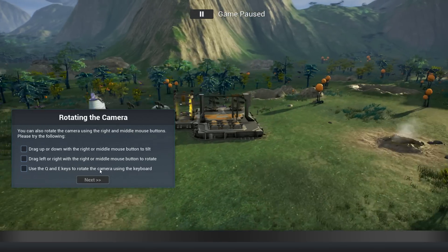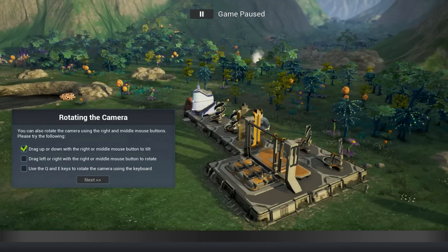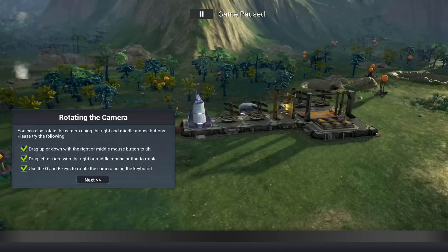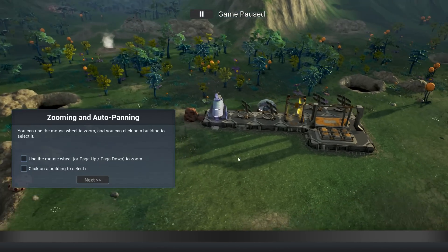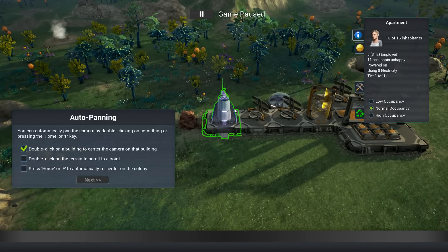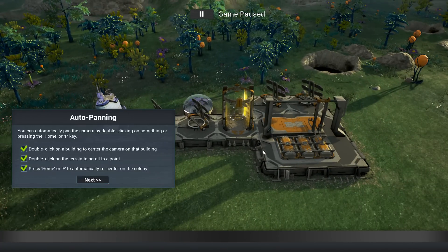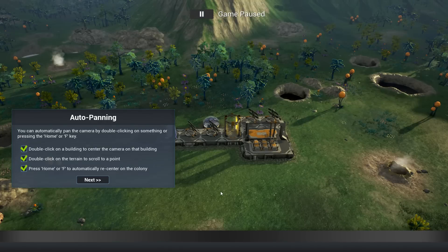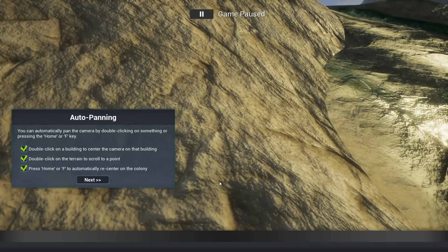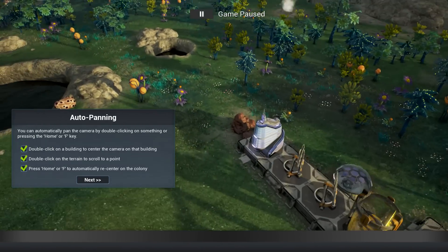Drag up and down with middle click, drag left and right, middle to rotate, Q and E also rotate - though I don't like that one as much, it's not as fluent as the mouse wheel. And then zooming, and we can click on a building to select. Double click on a building to center, double click on terrain to scroll to a point, and F to recenter the colony. That's kind of necessary because these worlds are pretty stinking big - you can easily get lost.